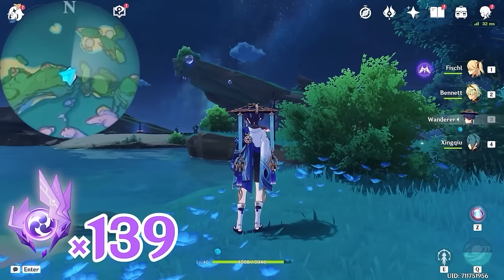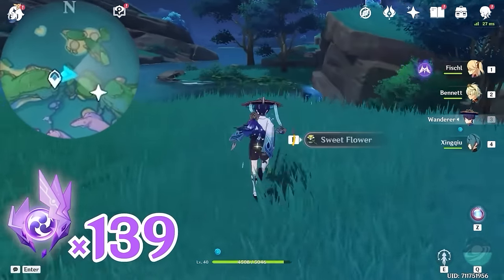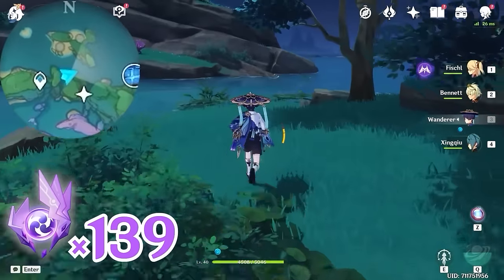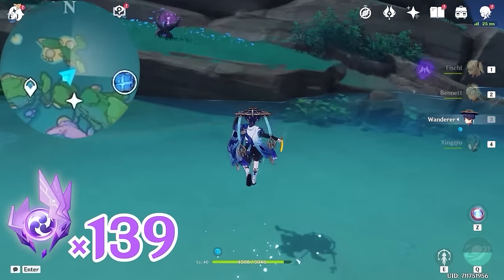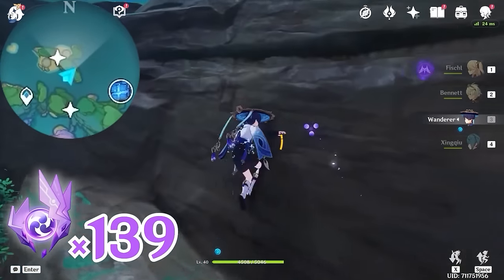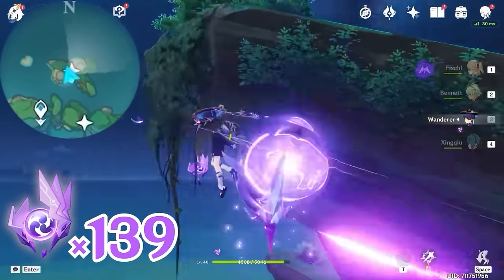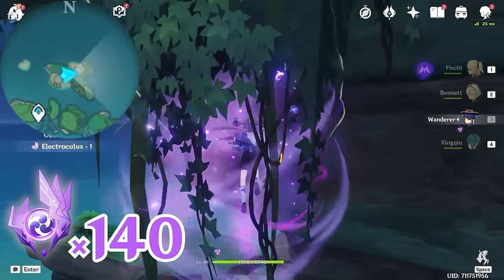Then let's teleport back, and head towards east, right side on the minimap. Head towards north, upward on the minimap — we are going to grab an Electrogranum, teleport up, and glide underneath the rock to grab this one.